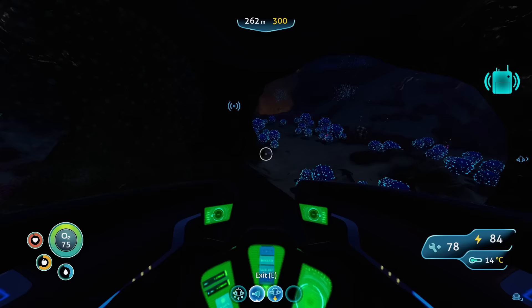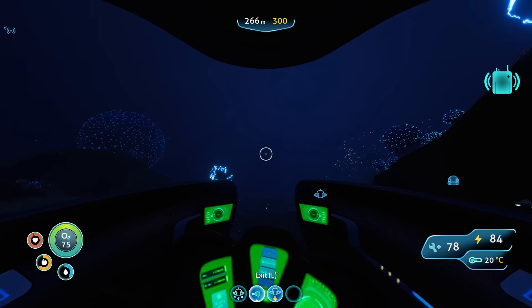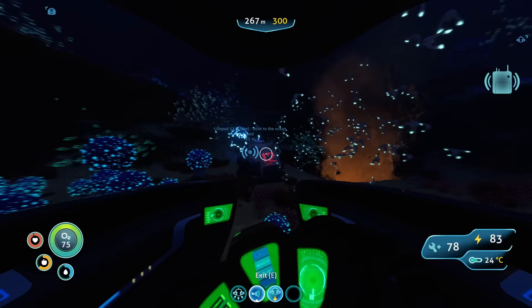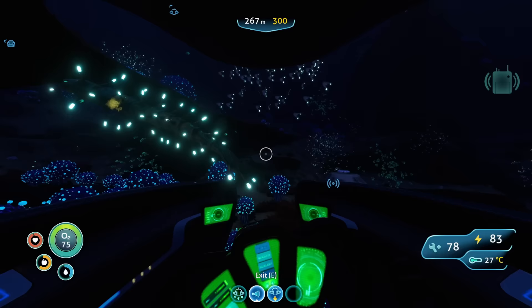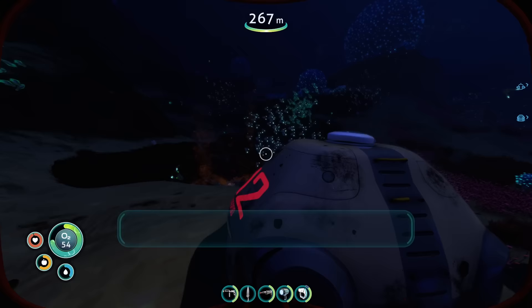After some Koosh weirdness, we arrive at Lifepod 12, and it's no wonder this guy didn't last very long — this Lifepod is positioned precariously between electrified behemoths and erupting lava geysers. If you look up to the surface, you can still see some light shining down into the water, reminding us of the sheer vastness of Subnautica's underwater world. This is also one of the areas that changes in tone and atmosphere while you're down here — the music and sounds of the creatures will start to morph, and the subtle change really makes each biome feel unique. Inside the Lifepod, we find another voice log, and as is tradition, this one is pretty important.